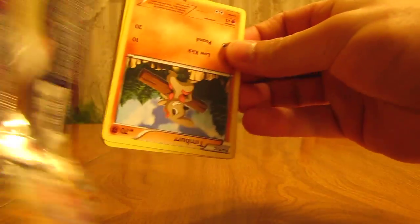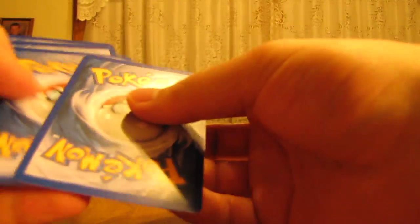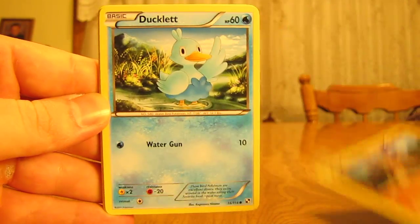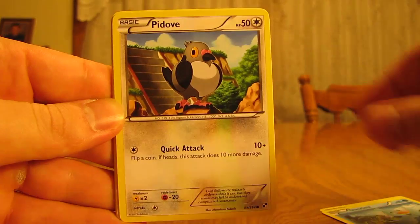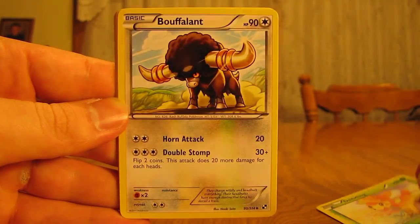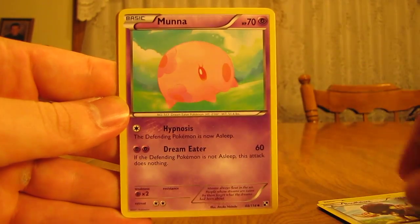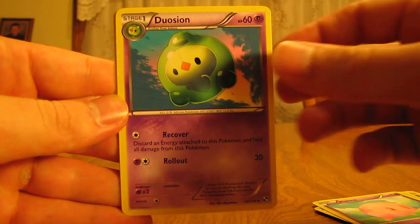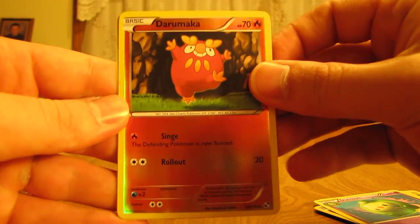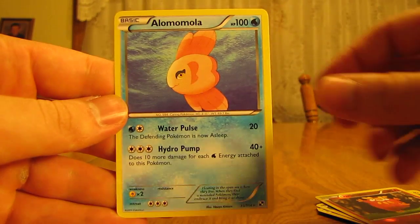On to the next pack. Starting off with Timber, Ducklett, Pidove, Joltik, Deerling, Bouffalant, Munna, Duosion, Darumaka Reverse — that's an uncommon — and the Rare, Alomomola.